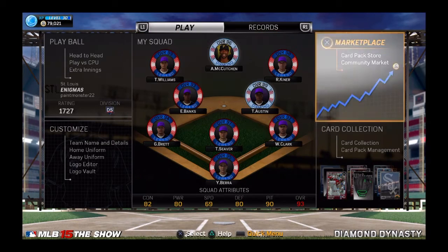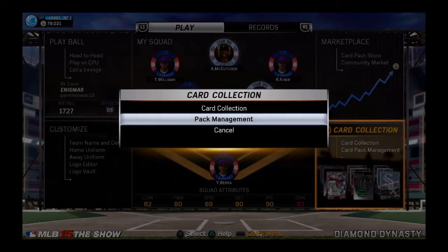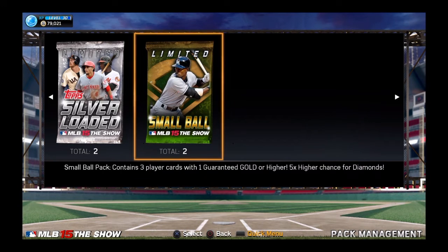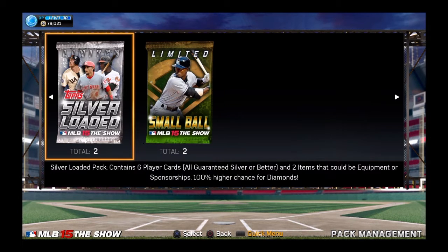Welcome back everybody. I've got some more packs that I'm going to be opening here. I got two of the silver loaded and then I got two of the small ball. These were the other packs they had in the game for this weekend. Three player cards with a guaranteed gold or higher, five times higher chance for diamonds. The silver loaded has six player cards, all guaranteed silver or better, two items that could be equipment or sponsorships, and 100% higher chance for diamonds.